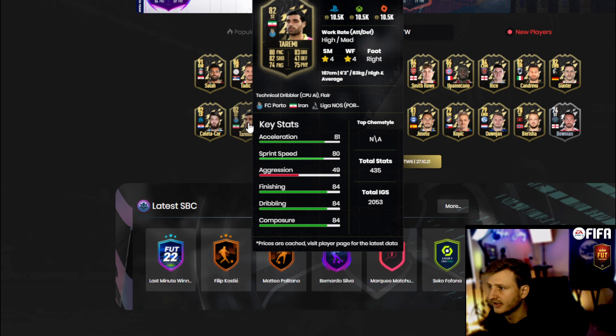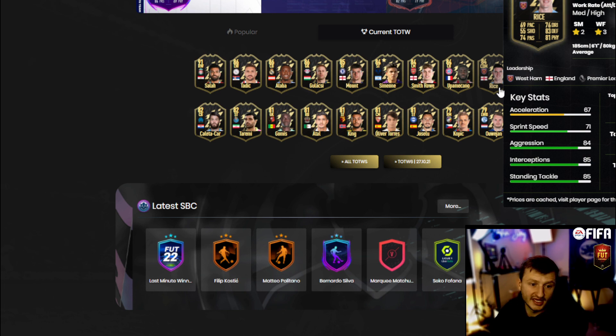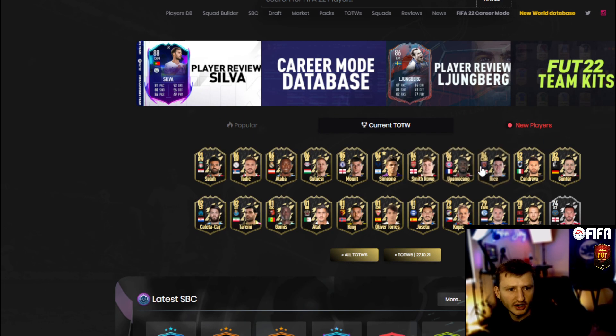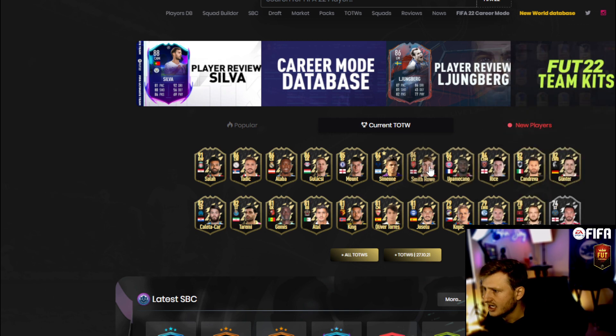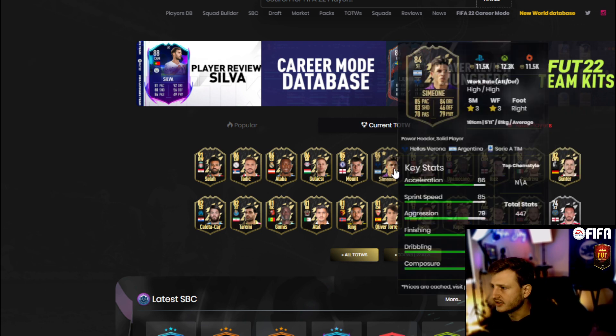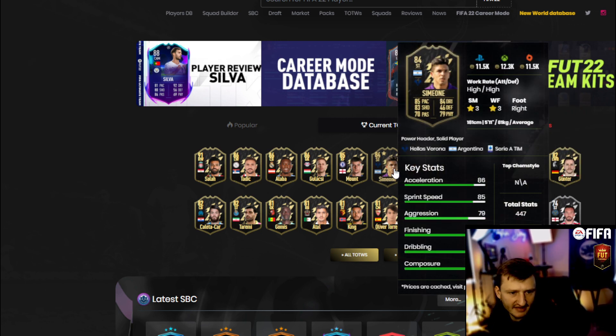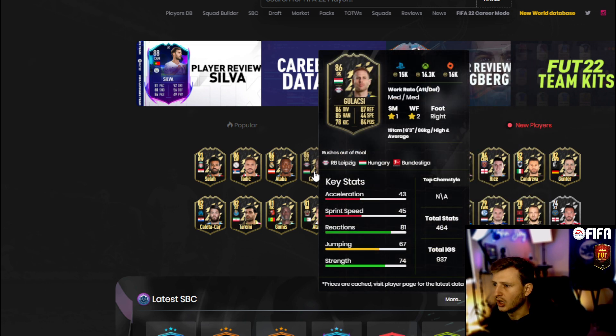For the 82s, if you can pick them up for around 10,250 or 10,500 that's great. Rice is going to be a bit more expensive but he's going to be a big one — if you see this Rice card drop to 10,500 you're going to get a very good deal. Smith Rowe is almost halfway playable. All these cards — if you see them drop to around 10,500, pick them up. That's a guaranteed price increase.